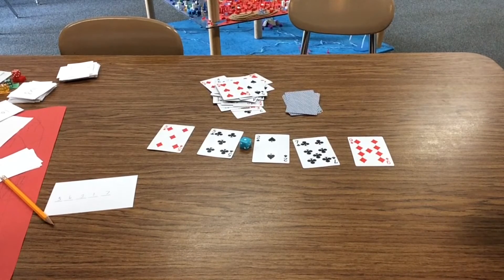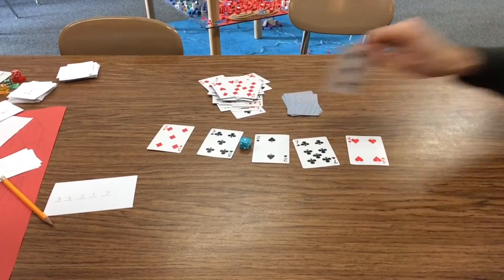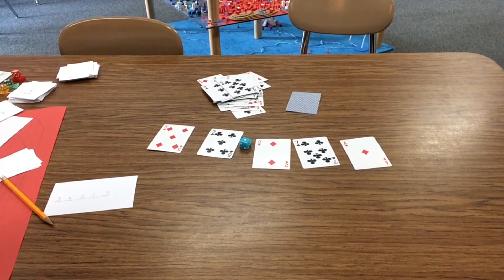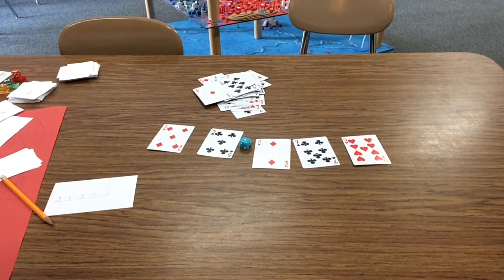I've been trying really hard this whole game to make this number larger by multiplying by 10, 100, and a thousand. But every time I do that, she's been able to shrink it back down, and this whole thing has not gone well for me at all. The second someone grabs the last card, the game's over. And you can tell from the numbers on the table, I'm not going to win. And... I've lost.